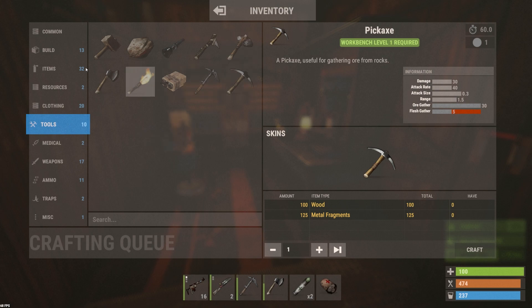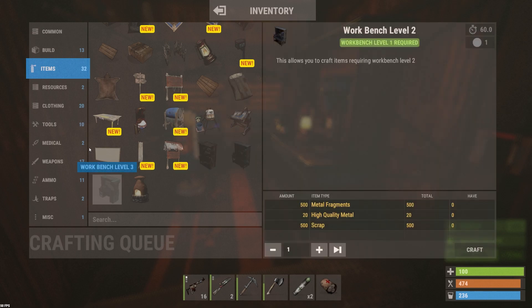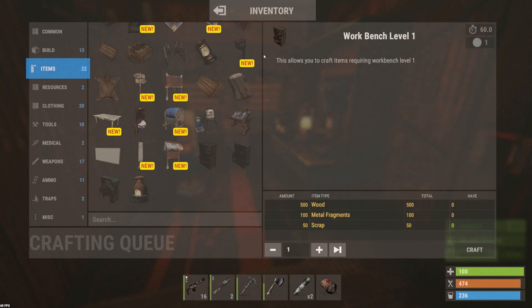If you do learn a blueprint and you're wondering how to make it, just click on the item in your crafting section and search for it. It'll say level 1 workbench. You can go to items and see level 1, level 2, and level 3 workbenches listed. To craft level 1, you don't need a workbench at all, obviously, because you haven't crafted your first one. So you craft your first one — it costs 500 wood, 100 metal frags, and some scrap.